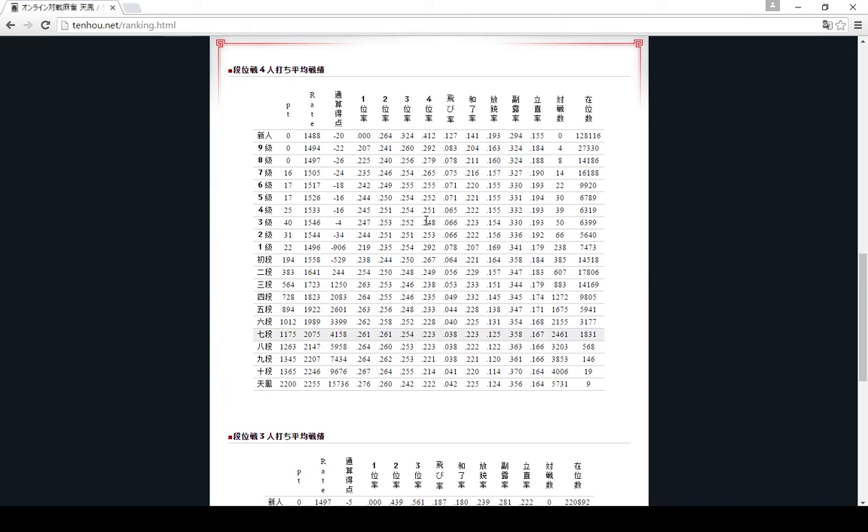There are a lot of different stats based on rank, so you can look at a certain rank like fourth-dan and see that fourth-dan players tend to get first place 26.4 percent of the time. This is first, second, third, fourth place rate; this is how often you go negative; this is how often you win; this is how often you play into a hand; this is how often you make a call during the round; this is how often you declare a reach; this is how many matches you played; and this is number of people.